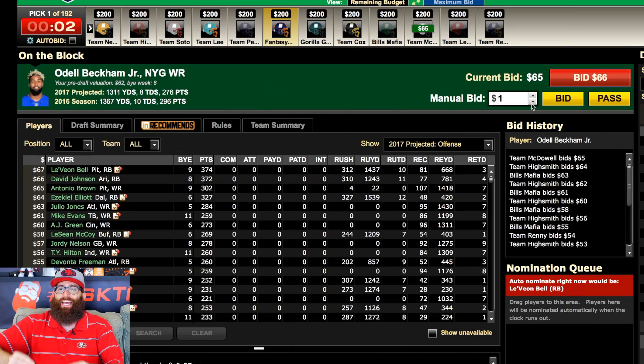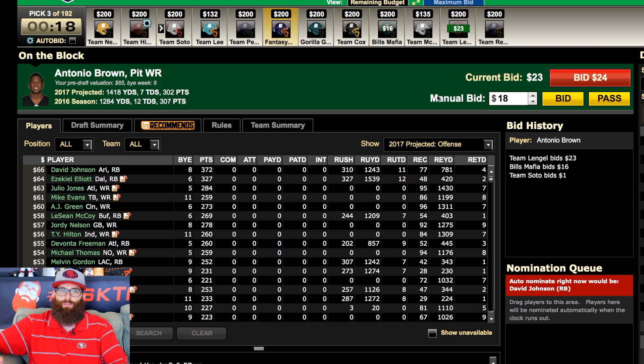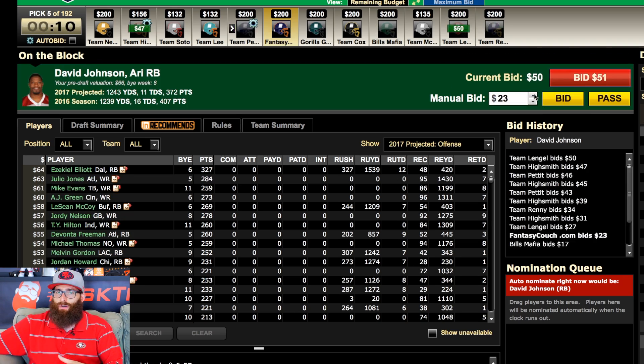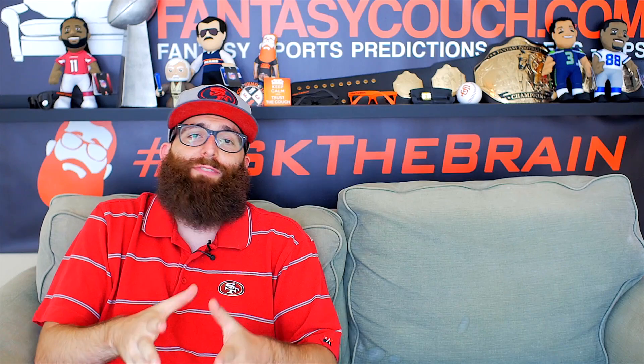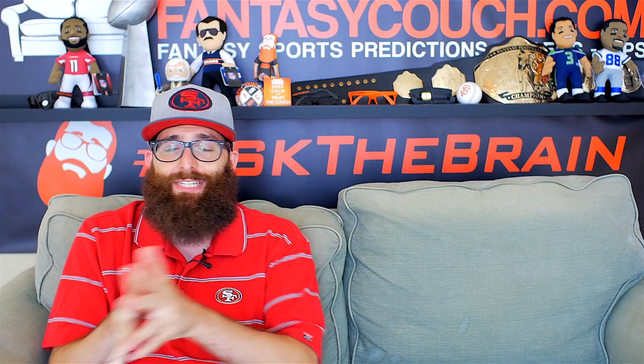Let's do a very quick recap on how an auction draft works. Each owner starts with a set amount of fictional money — in most cases it's usually $200. Each owner takes turns nominating a player to be auctioned off. Auction drafts can take quite a bit longer than traditional snake drafts, but can be fun. If you really want a player, you'll be able to get him in an auction draft, as opposed to a snake draft where you might not be able to.